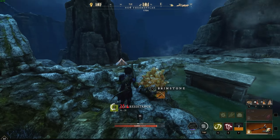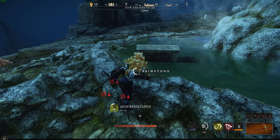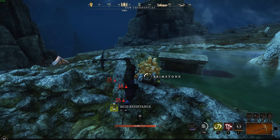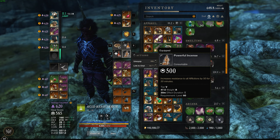We'll get this one here. You want to make sure you have some sort of acid resistance — the ones I use are Powerful Essence, which increases resistance to afflictions by 50%. We got four chunks there.